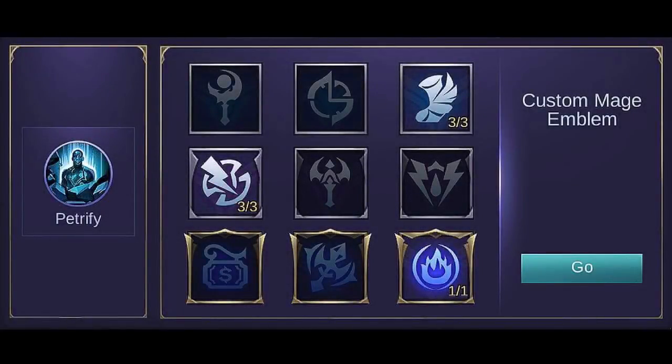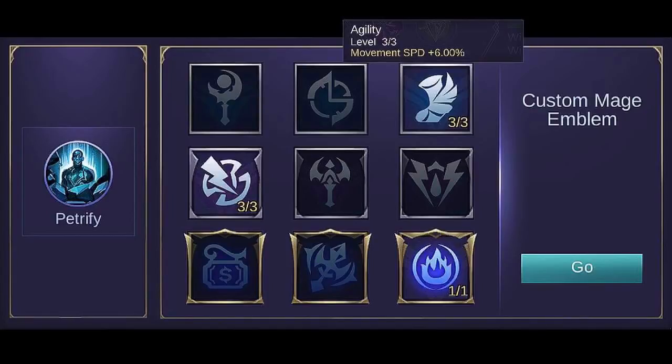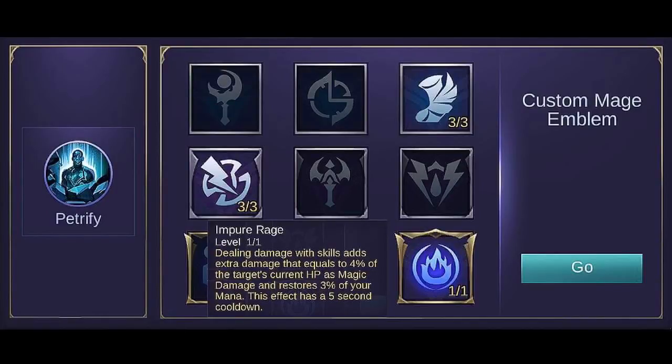In my opinion, the best emblem set to use is the Custom Mage emblem set, which provides extra stats according to your needs as a mage. Set Agility to max level for extra movement speed, giving you higher mobility to either escape or chase enemies. Set Observation to max level for additional magic penetration, making your skills more explosive during team fights. Get Impure Rage to deal extra damage depending on the enemy's current HP. Impure Rage also restores your mana — with only a 5-second cooldown, it keeps her skills powerful and helps you avoid buying high mana regeneration items.